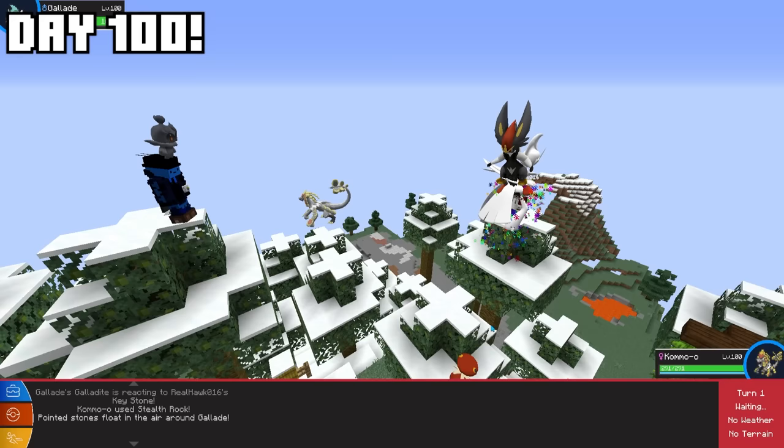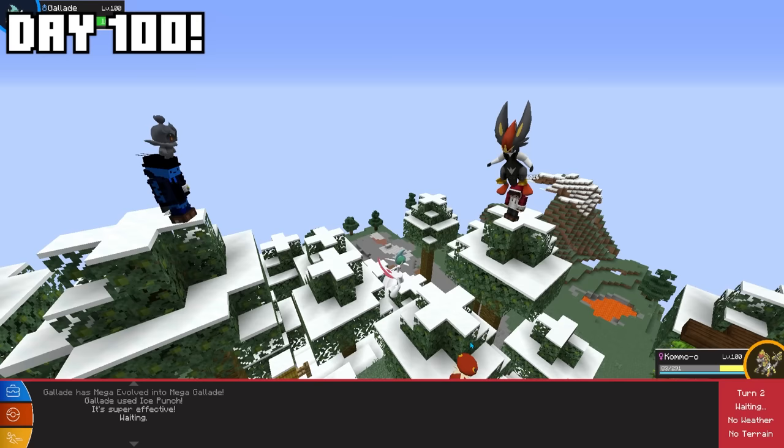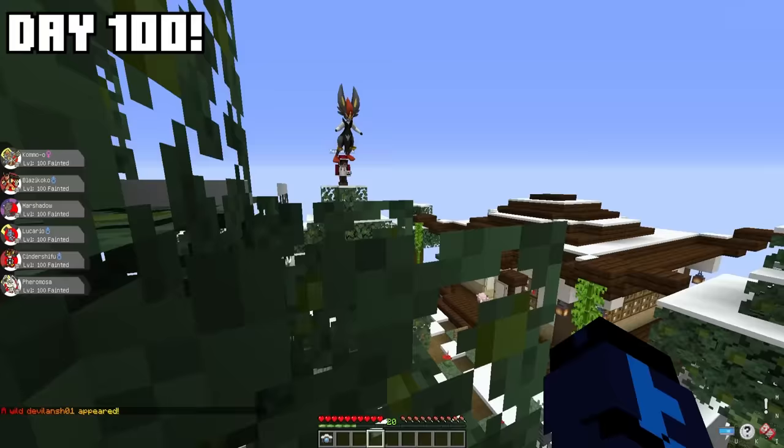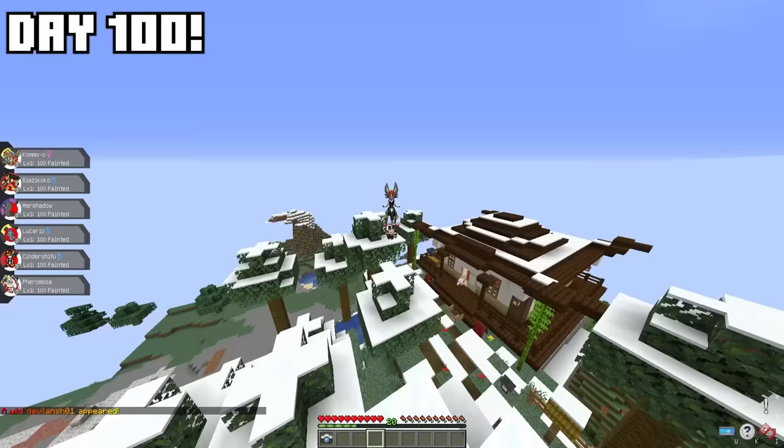We headed back home, jumped on top of two of the tallest trees we could find, and headed into our rival battle. I was so confident with my Mega, my two fusion Pokémon, my Ultra Beast, and my legendary Marshadow — I thought I had this in the bag. But unfortunately, I ended up losing to a glitch, which I was devastated about. But it is what it is — sometimes you win, sometimes you lose. GG's Hawk.